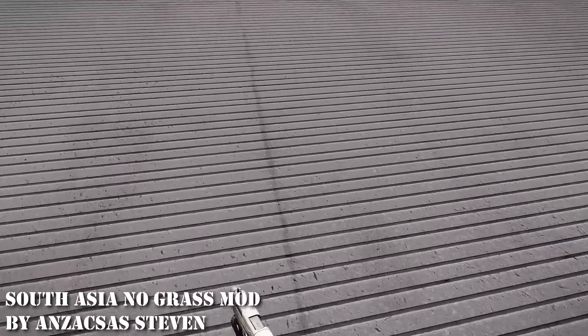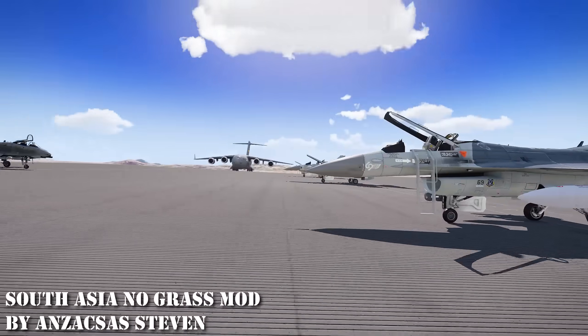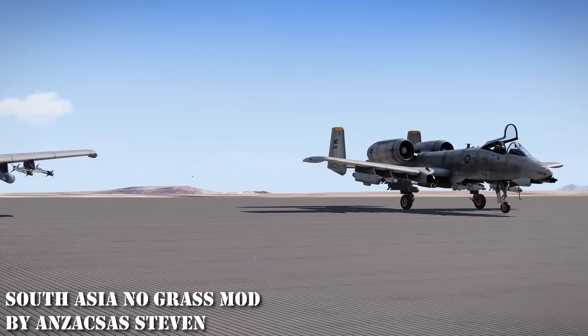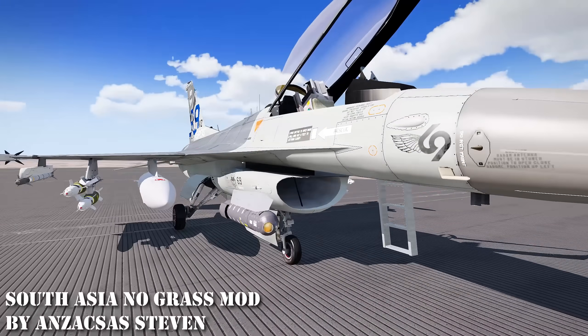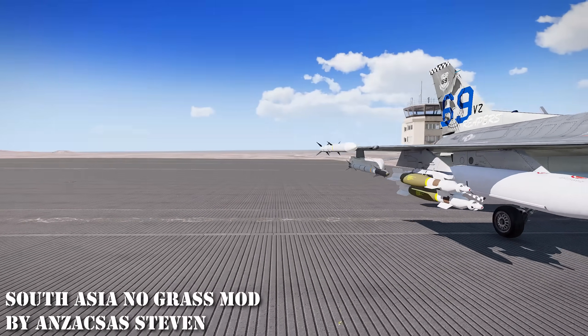At 18 is the South Asia No Grass Mod. Massive thank you to Anzac S.A.S. Steven — the man is a legend. This mod gets rid of all of the grass on South Asia, so now when you're building an airbase with pavement you won't have grass annoyingly sticking up through it making it look like the troops are just sitting on their ass doing nothing.